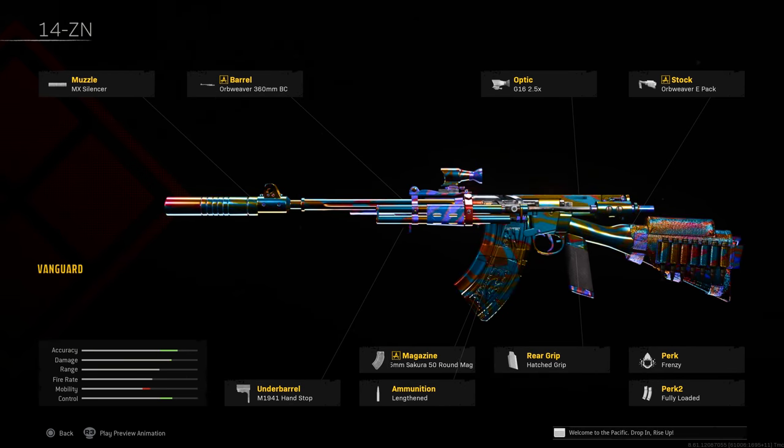Still very easy to control after the update and still up there — not knocked down enough pegs to take it off the meta weapon list — is the NZ 41. For that build: MX Silencer, Orbweaver 360mm barrel, 2.5x optic, EPAC stock, hand stop, Sakura 50-round magazine, Lengthened, Hatched Grip for vertical and horizontal recoil control plus flinch resistance, Frenzy, and Fully Loaded. Still absolutely very usable — curious to know how long it will remain a top weapon.